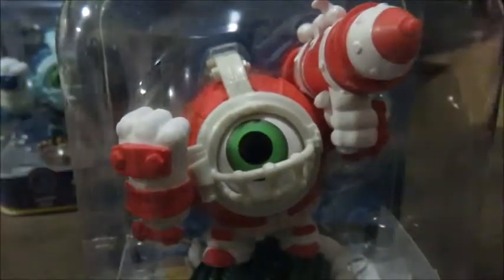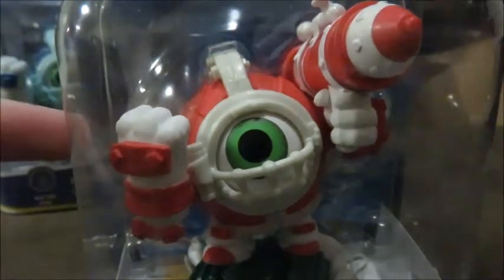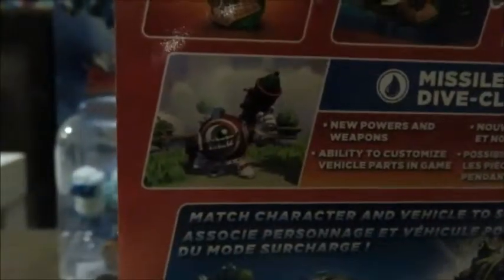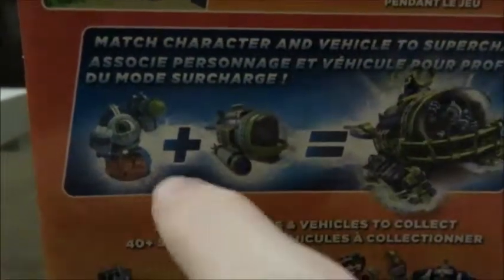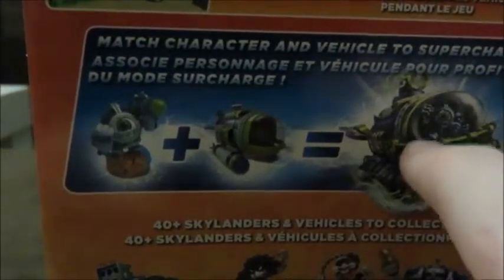As you can see, it's just Dive Clops with candy cane pink — literally he's red and white. On the back it's kind of the same picture but it's him in-game. And then we have this that shows Dive Clops plus Dive Bomber equals supercharged combo.